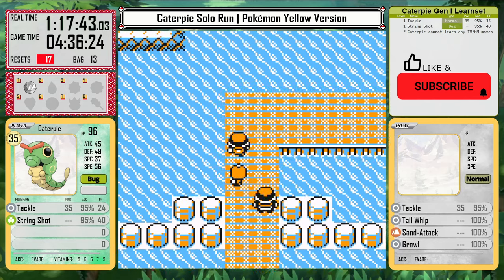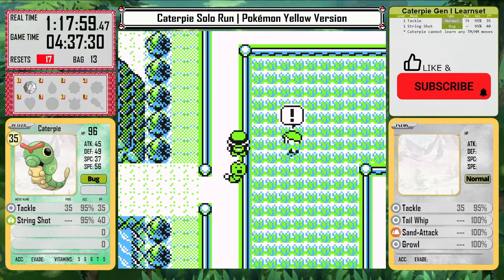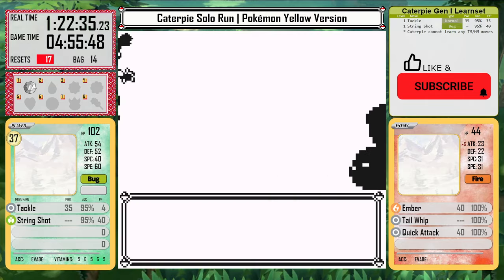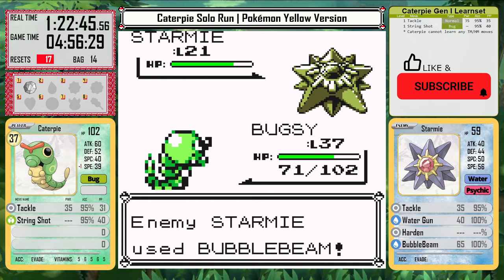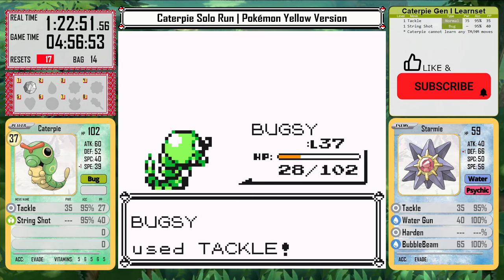That means we're finally done training here — no, not yet. I have to go east from Vermilion and keep training on all these trainers over here. That brings me to level 37, and I can finally go back to Cerulean and beat Misty. This may be the highest level I've ever been for this fight. While Caterpie does it pretty well, there are still chances for it to lose. Luckily, Starmie flounders and doesn't really know what to do, and Caterpie takes the win.